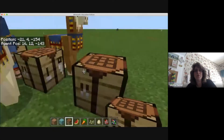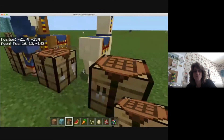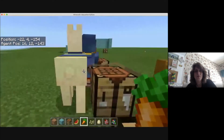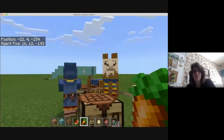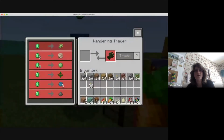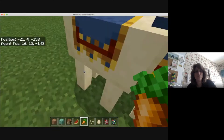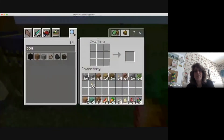My goodness, I got llamas everywhere. There's somebody here with him. Let's talk to this guy — oh, he wants to help me with inventory. I'm not going to trade right now. Let's go back to my crafting table here.